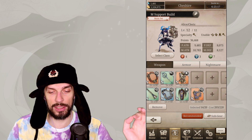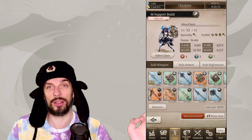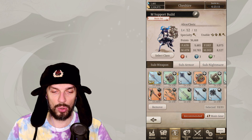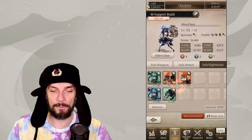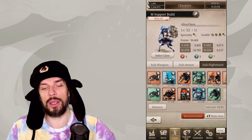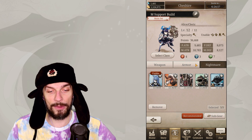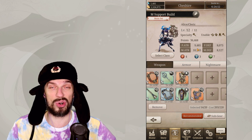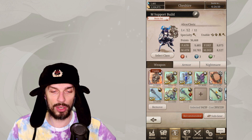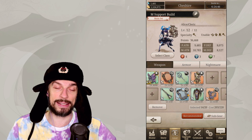In order to increase your stats you gotta upgrade your gear or equip another gear. A really important thing: sub gear gives you only 10% of the stats that items have. So all your sub weapons, sub armor and sub nightmares won't be as efficient as if they were equipped in the main gear slot.